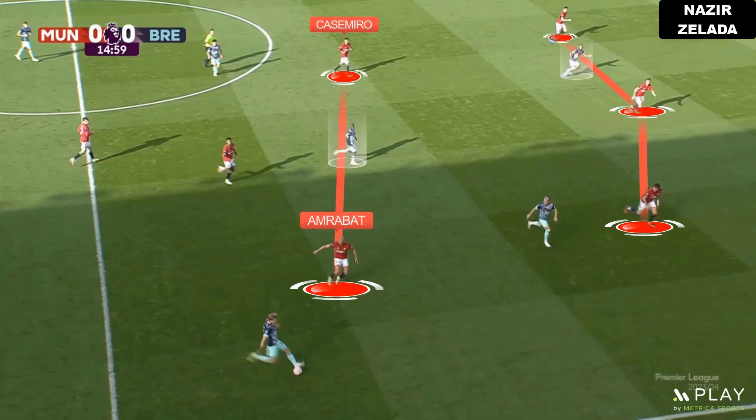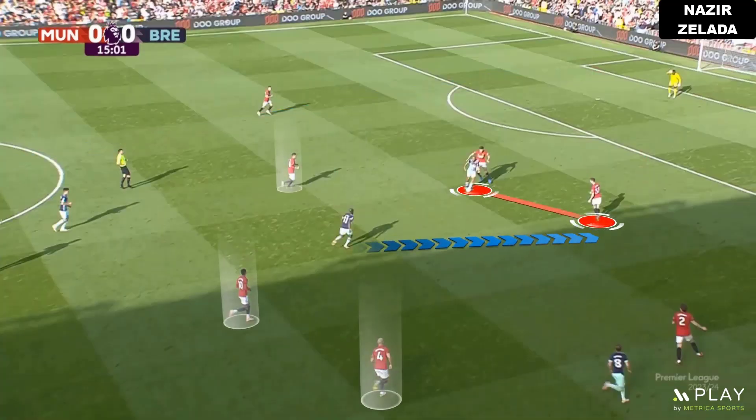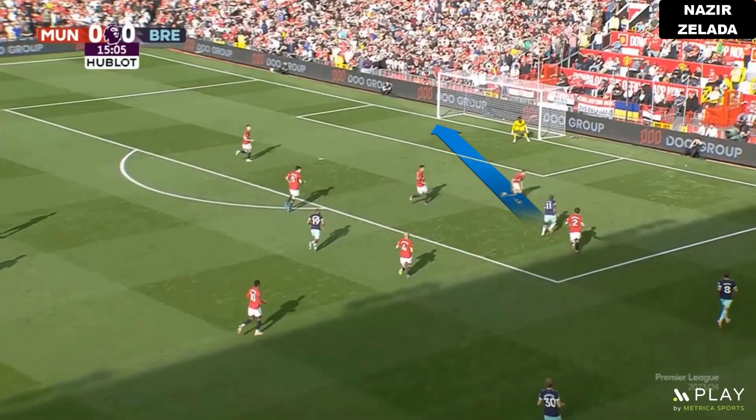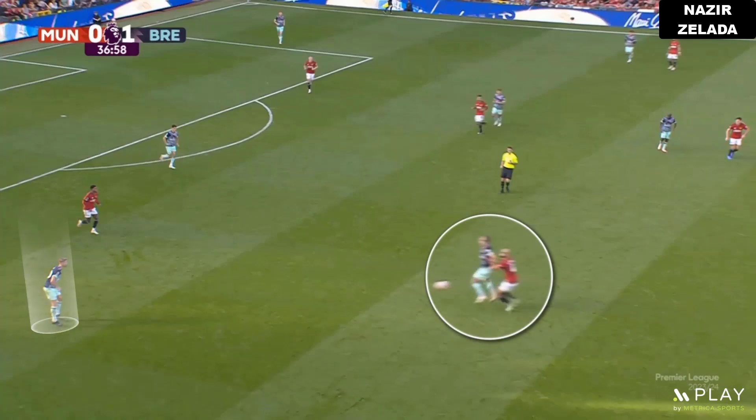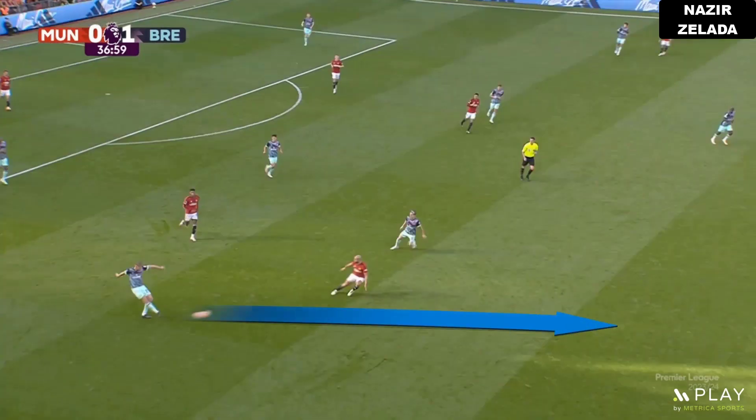This also left the midfield unbalanced, with huge space between Casemiro and Amrabat, while the centre-backs weren't close to the strikers. This helped the strikers to wait for midfielders coming from behind. The times Man United pressed high, the midfielders couldn't anticipate the opponents and this created space behind them.